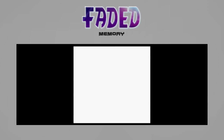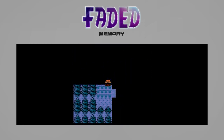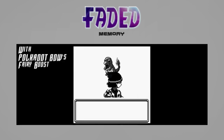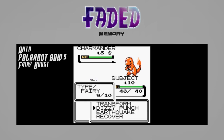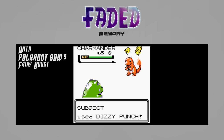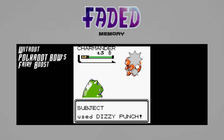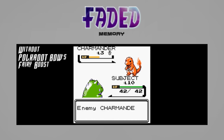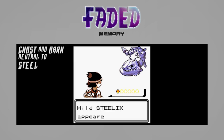I've also changed the polka dot bow. Ghost and dark type moves are updated too — now neutral against steel, like in current gens.